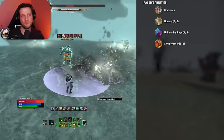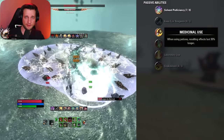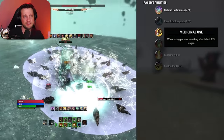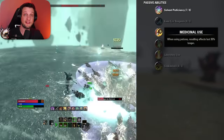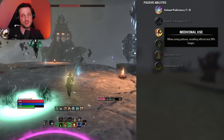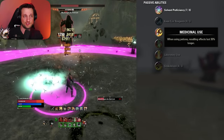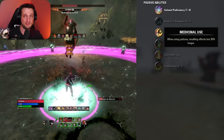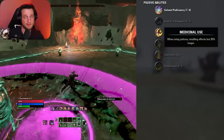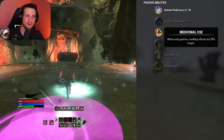Next we have our racial passives — grab all of those. And then finally, last but not least, Medicinal Use. Grab all three levels. This increases the duration of your potions. By default potions last 35 seconds, but with this passive maxed out they last 47 seconds. The cooldown for potions is 45 seconds, so your potions last two seconds longer than the cooldown, meaning you can have 100% uptime on major brutality (20% increased damage), major savagery (extra crit chance), and major endurance (30% increased stamina regen). Those are massive buffs — very important to have this passive.